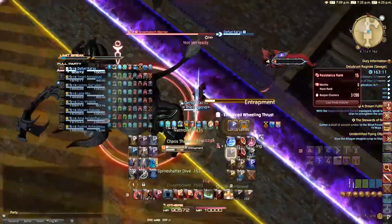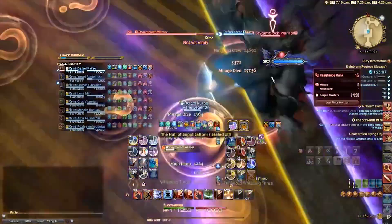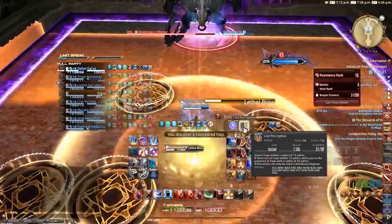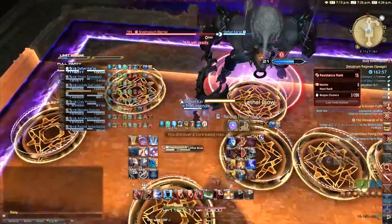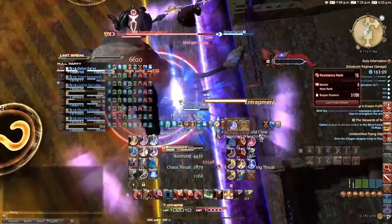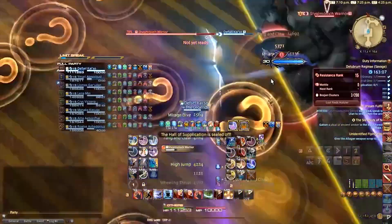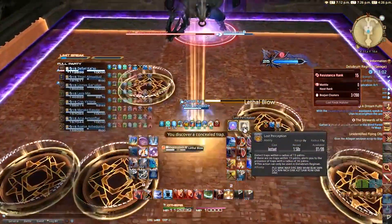Once that happens, he will jump north of the arena, casting Entrapment and Lethal Blow right after. Entrapment will summon traps covering most of the arena, leaving a small safe area north and south. At the same time he will do a massive knockback. To avoid that you will need to go north right behind him at the very edge of the arena. After the cast is finished, you will end up at the south of the arena.